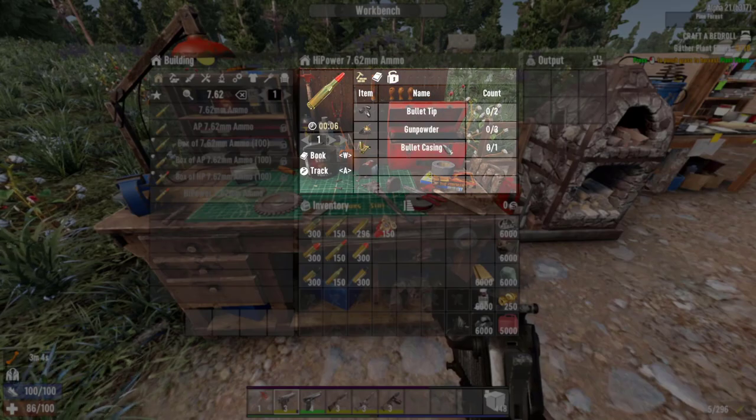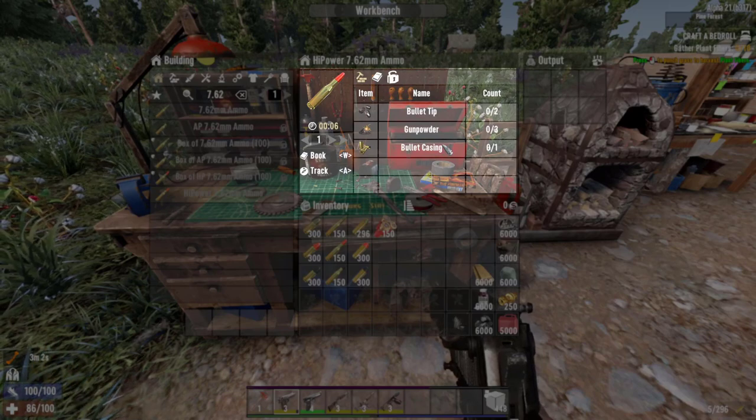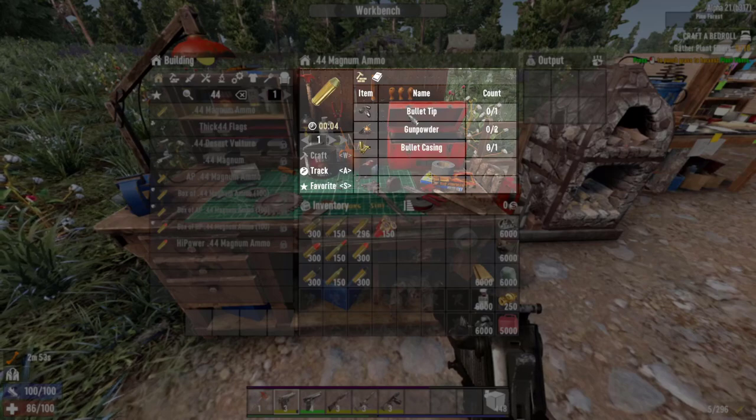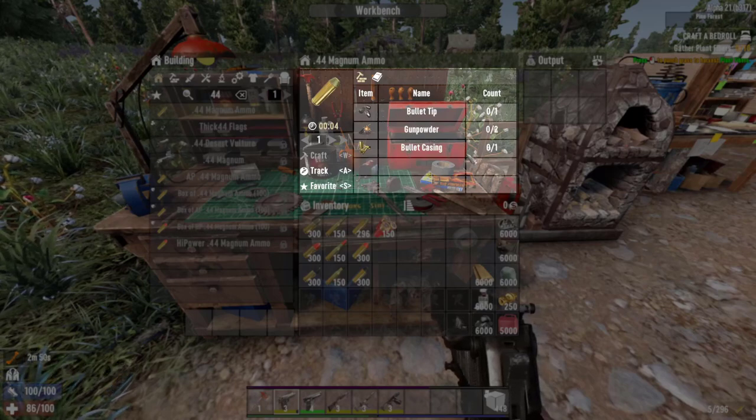The high power 7.62 costs 2 bullet tips, 1 gunpowder, and 1 bullet casing. What about the .44 magnum? To craft the .44 magnum, you will need 1 bullet tip, 2 pieces of gunpowder, and 1 bullet casing.